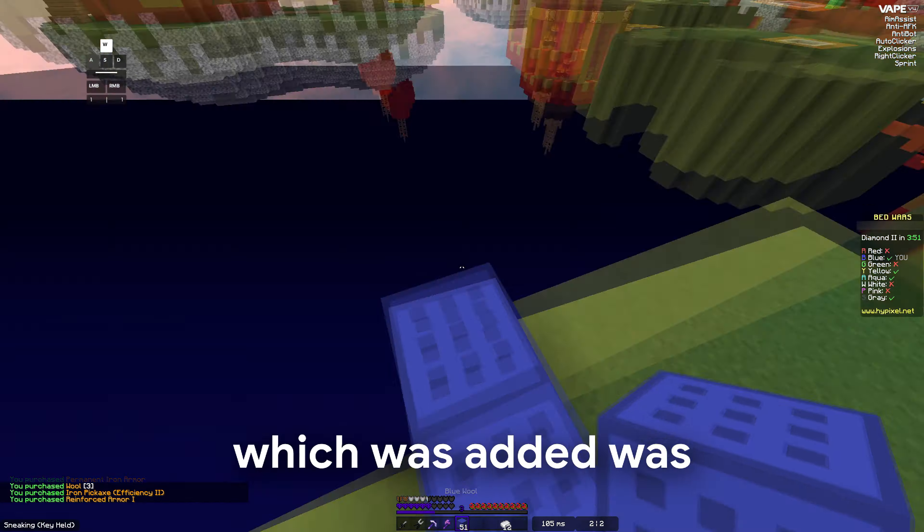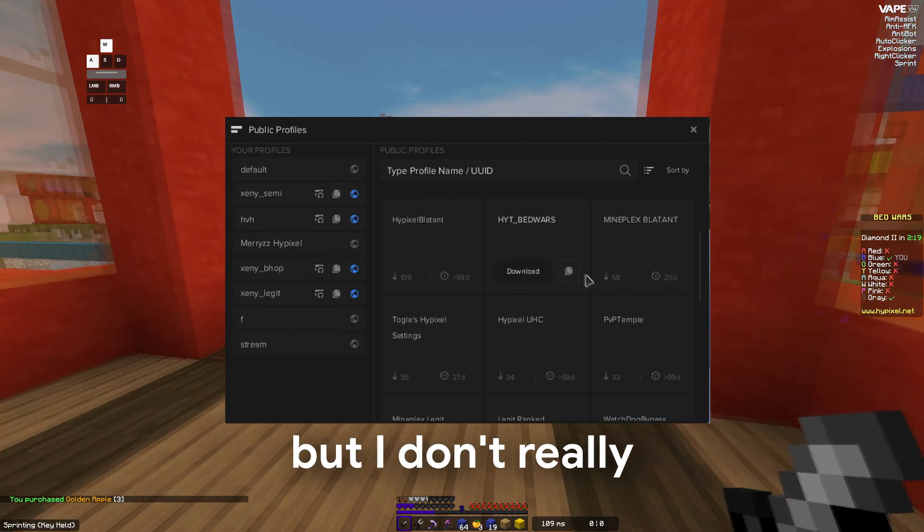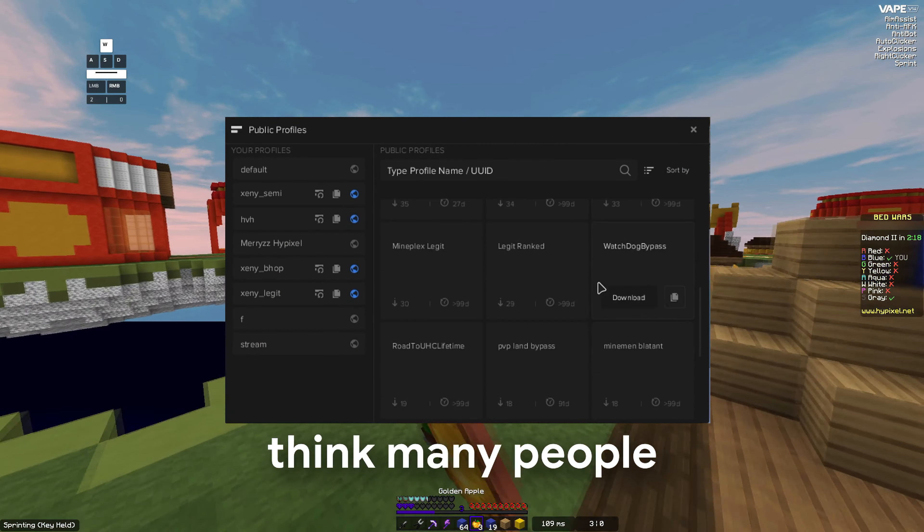People regularly post updated configs on there for different game modes and servers. Vape is pretty customisable and straightforward and works well in pretty much any PvP situation, but it also has modules for minigames such as Meta Mystery, Prop Hunt and Parkour. The config cloud is easy to use and works fine, but I don't really think many people use it anymore.